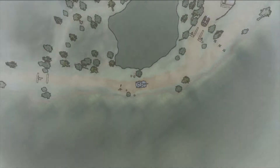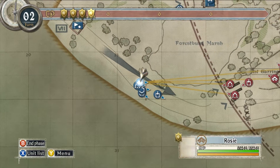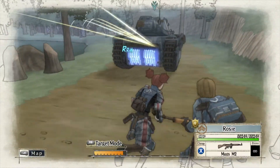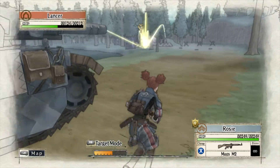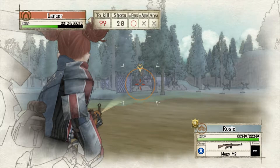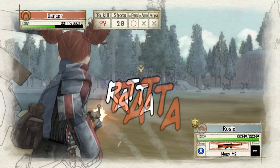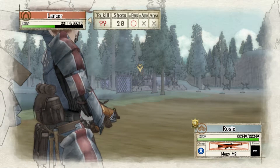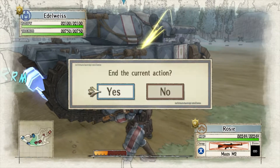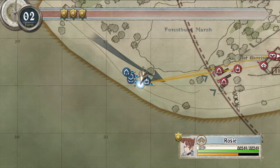Let's start with Alicia. Enemy unit spotted - they blocked the road. Anti-tank gunnery reported on the north bank. We're in danger while it remains. We'll have to hope team two can take it out from behind.